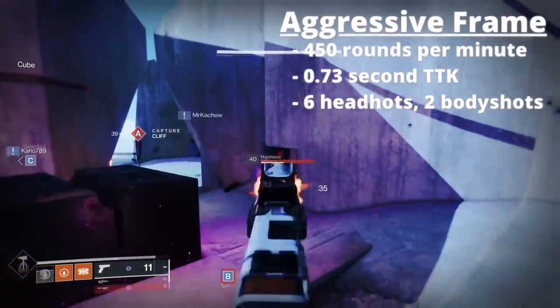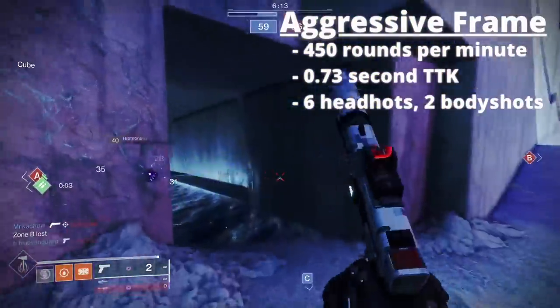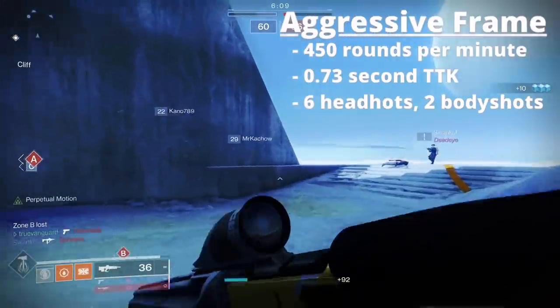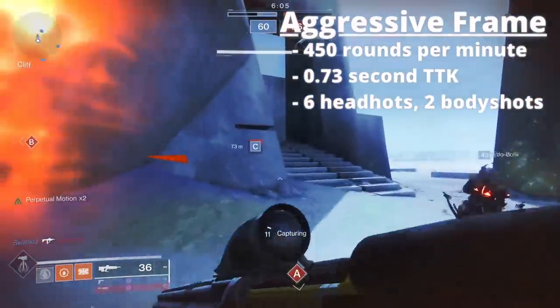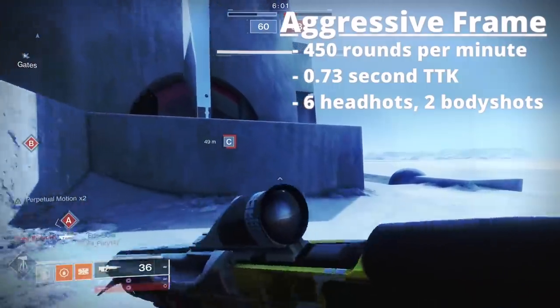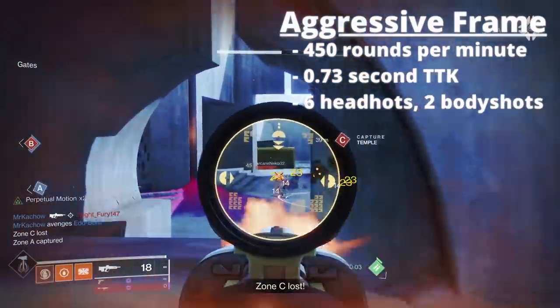Lastly, you have the aggressive pulse rifles, which require 8 bullets to land — 2 full bursts, 6 to the head and 2 to the body — to kill in just 2 bursts at an optimal TTK of 0.73 seconds, which is the second best in-class TTK for pulse rifles.